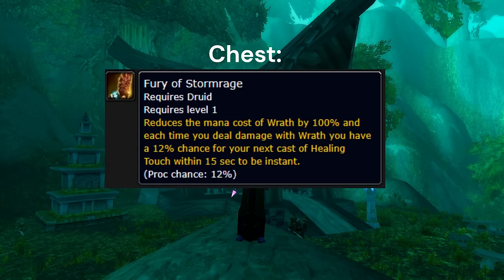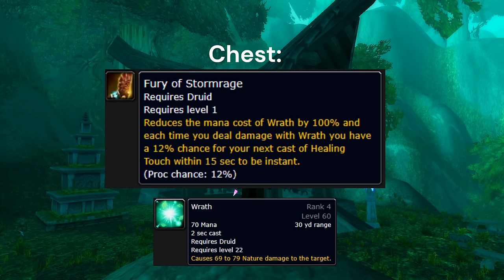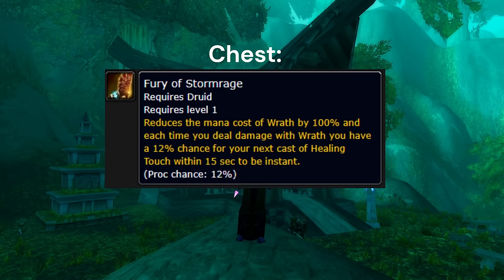In the chest slot we have the Fury of Stormrage rune. This reduces the mana cost of our Wrath by 100%, and gives us a 12% chance per Wrath cast to make the next Healing Touch we cast within 15 seconds instant. At a glance this may not seem like a powerful DPS rune since it affects Healing Touch, however it takes us from being one of the most mana-dependent classes in vanilla to one of the most mana-efficient classes in Season of Discovery.